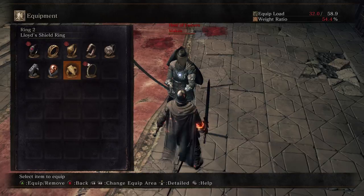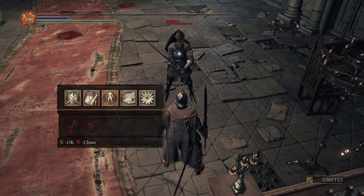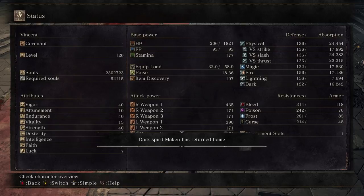However, will the Lloyd's Shield Ring help me take an extra hit? Well, the answer is no, it won't. It leaves me at around 200 HP, which is still not enough to tank an extra hit. This means that under those circumstances, Lloyd's Shield Ring is absolutely useless.